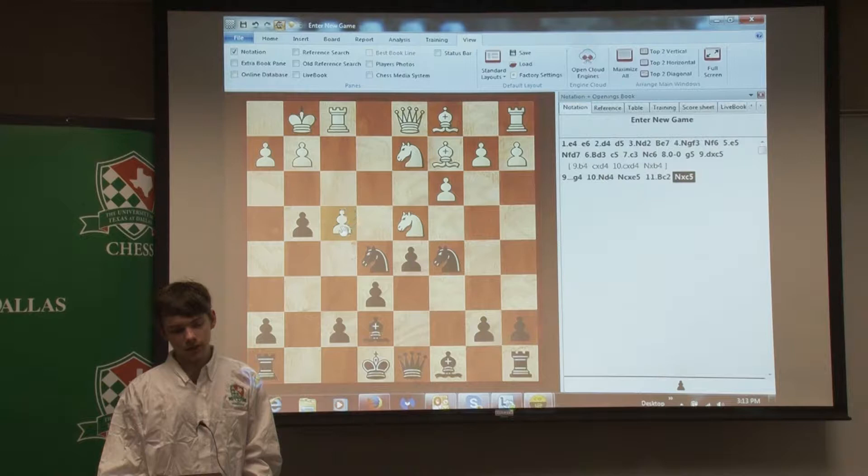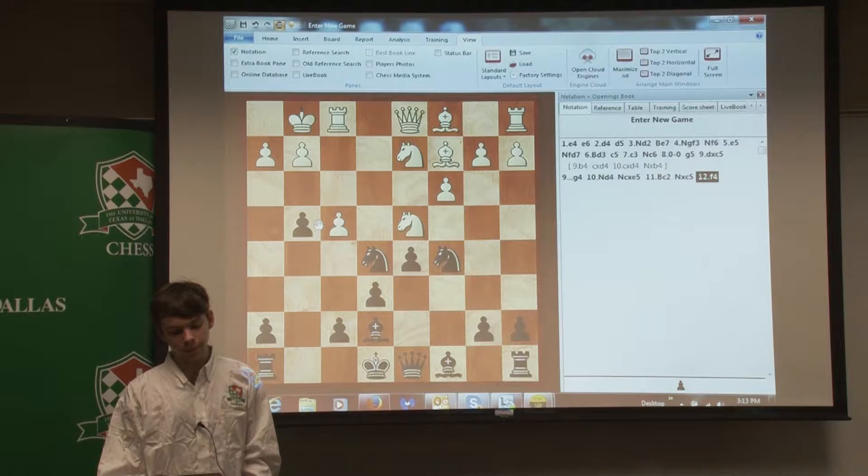So he played F4. This is a good move, because I have to take it unless I just want to lose the pawn on G4. So now he opens the F-file for his rook and opens up this bishop. Obviously Black has to be very careful.